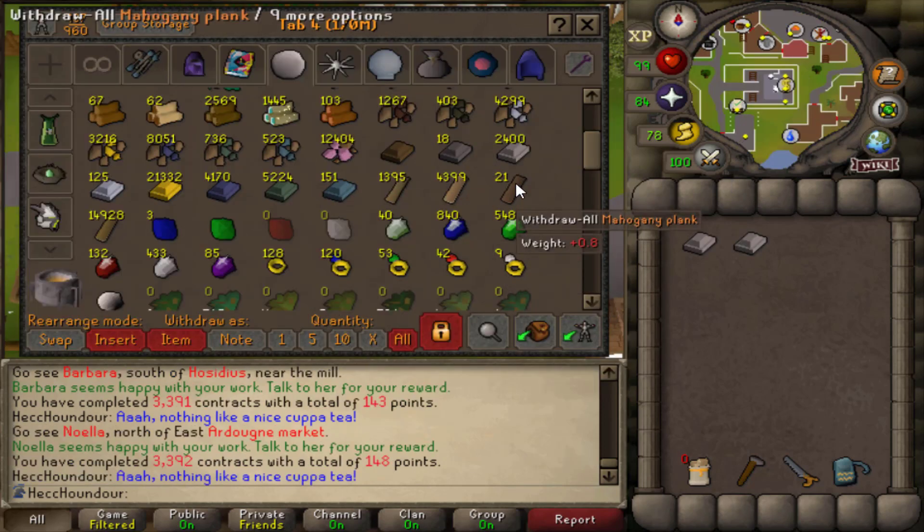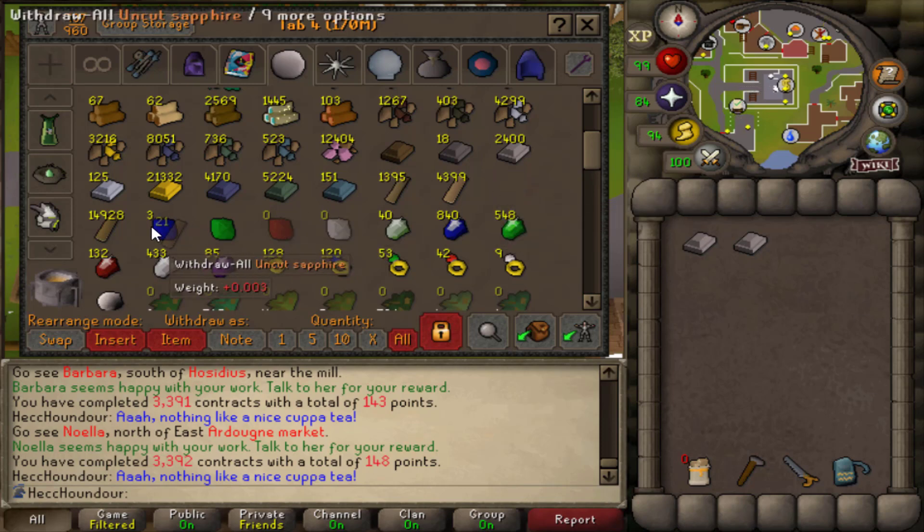I have 21 mahogany planks left, so I'm just gonna leave some aside. I know I'll get more when I get 99 and open the supply crates, but I want to make sure I have enough, because I'm gonna need mahogany planks for elite stash units, which I think I have most of right now, and also master stash units. So might as well have a little bit extra just in case. I'm gonna start doing teak planks again.